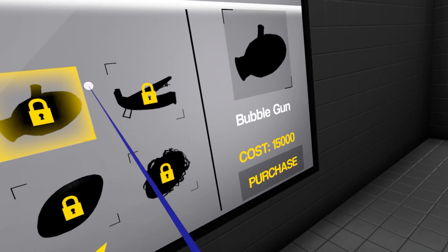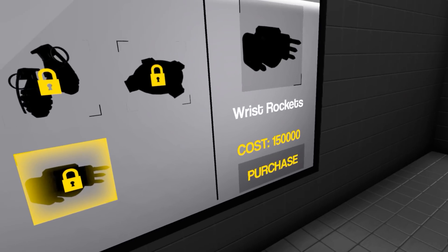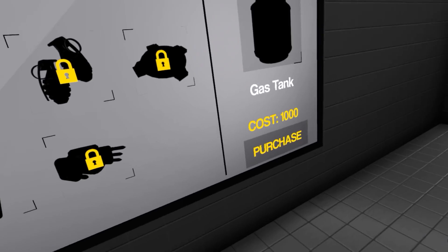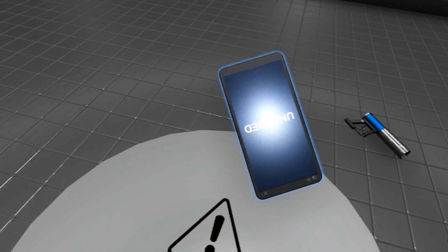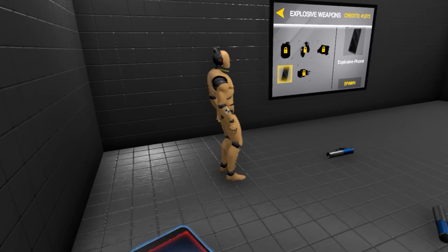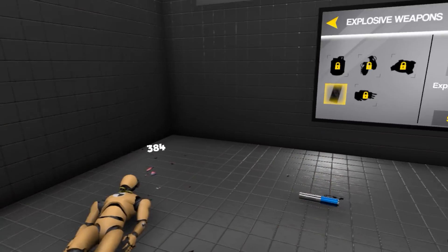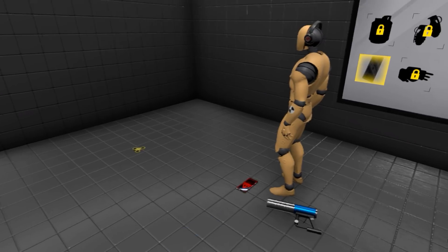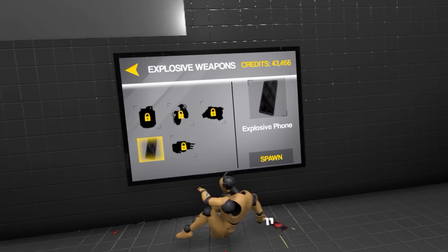There's also a bubble gun for 15k. In the explosive weapons section there are wrist rockets — what the actual... 150,000! And an explosive phone — is it an iPhone? I arm it and throw it on. Have some explosive phones! There you go.